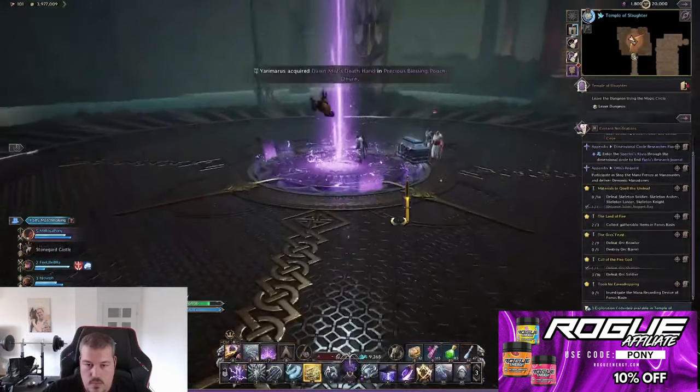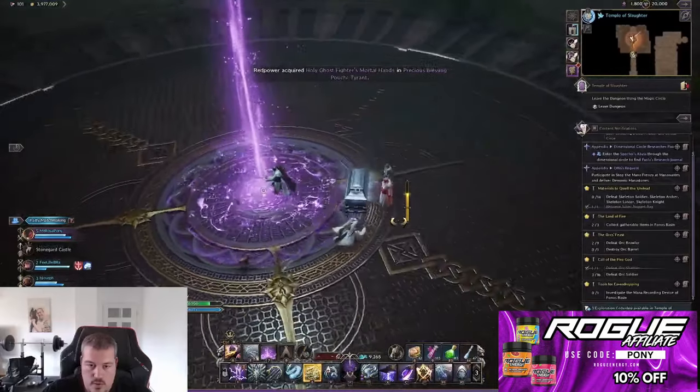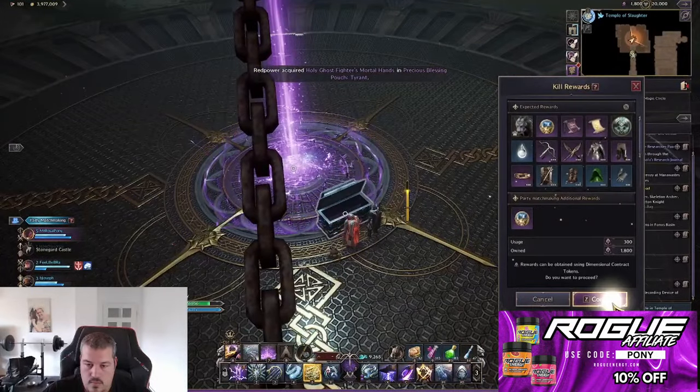If you fail to do this, your whole party wipes. Congratulations — you have defeated Rex and can now plunder his chest for 300 dimensional contract tokens. If there are any questions, let me know in the comments and I will answer everything in less than 24 hours.